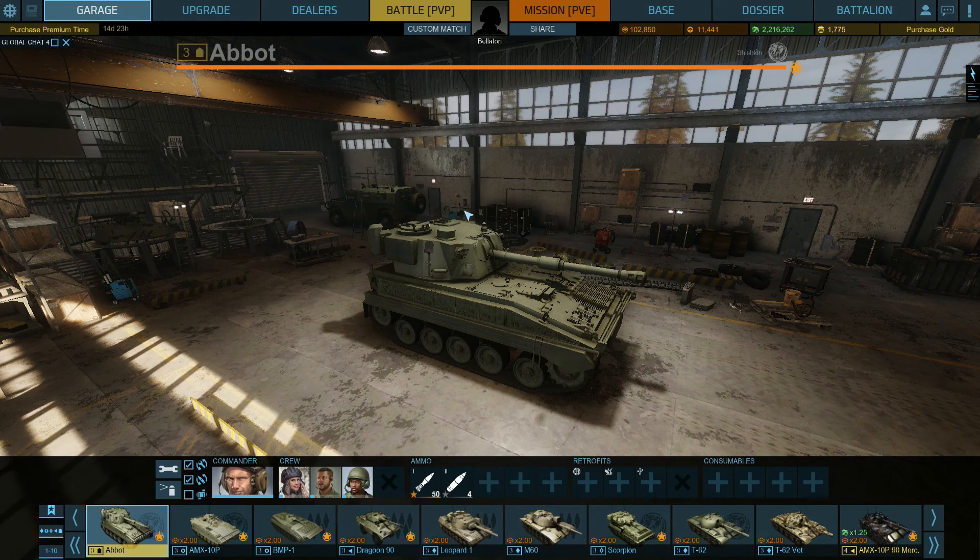Good morning everybody. I'm back with a little bit more armored warfare. I talked in my previous video about wanting to try out artillery or self-propelled guns, but I didn't want to spend 480,000 credits to buy a piece of artillery. So I spent $5 and bought this premium Abbott tank.